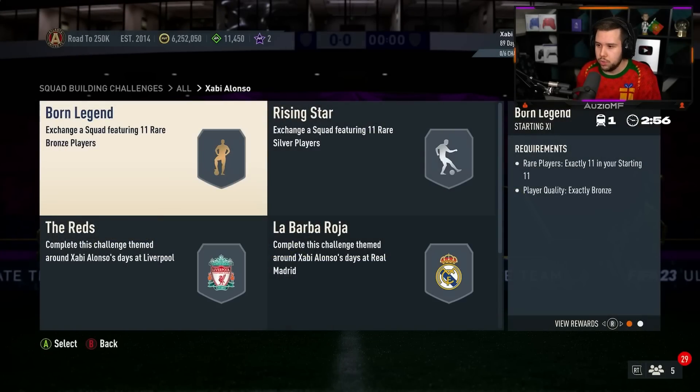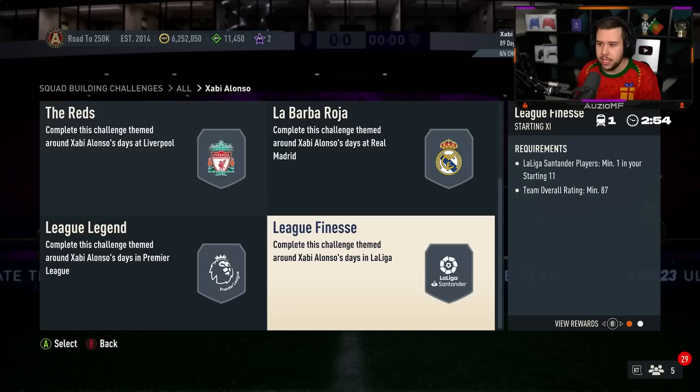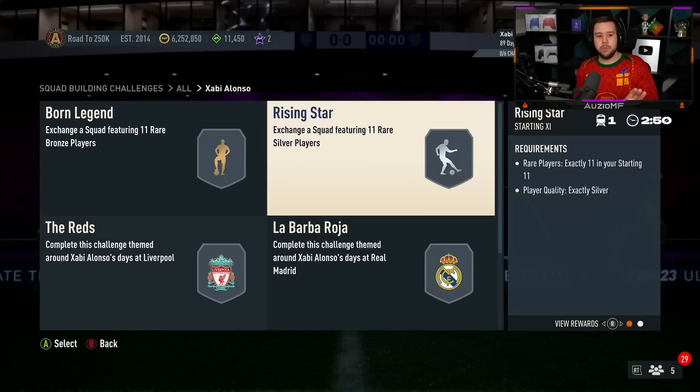How much? Bronze, silver, 83, 85, 86, and an 87-rated team. So it's not cheap. It's not cheap.